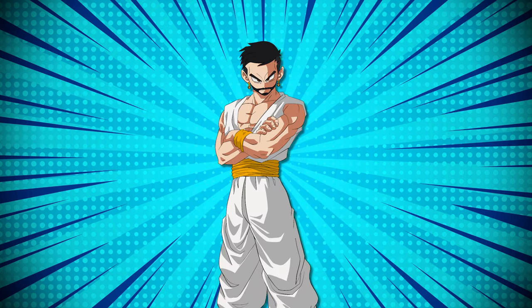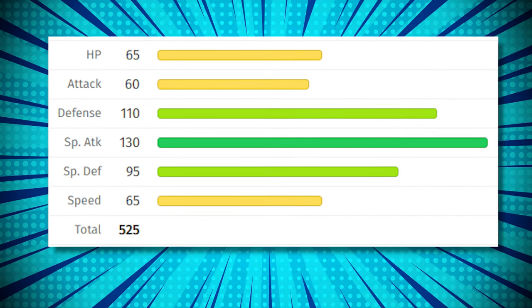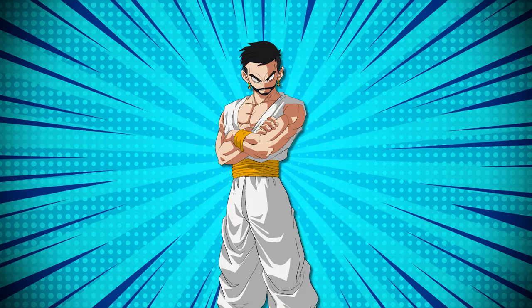Glaceon is very much like Leafeon in the sense that one of its stats is much higher than the other. It's got base 65 HP, 60 attack, 110 defense, 130 special attack, 95 special defense, and 65 speed. In other words, we can tank physical attacks, hit hard with special attacks, but we're too slow to go first, and we may not survive anything after the first hit because our HP is so low.